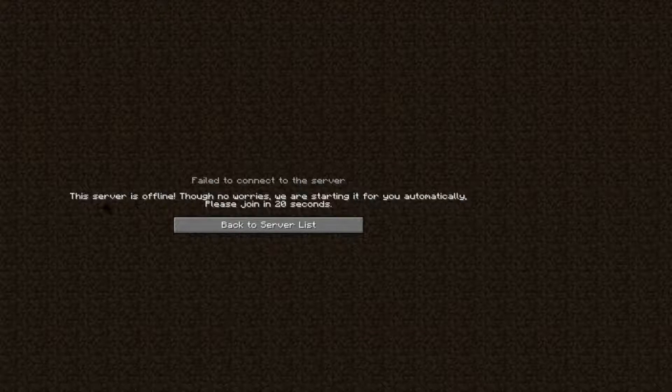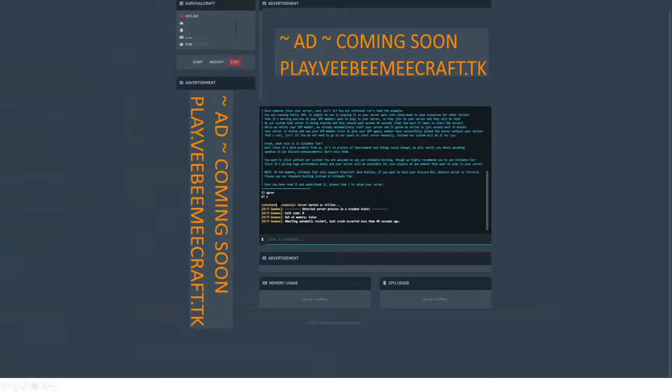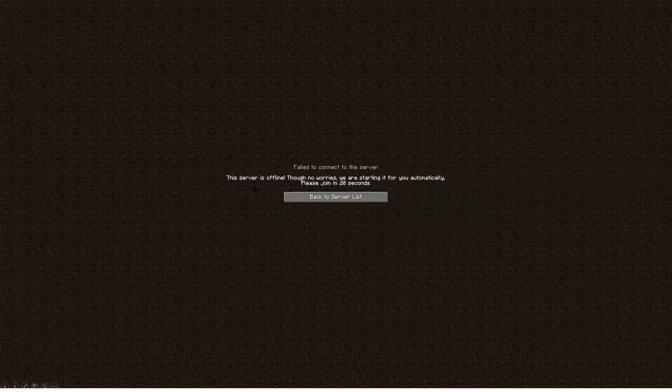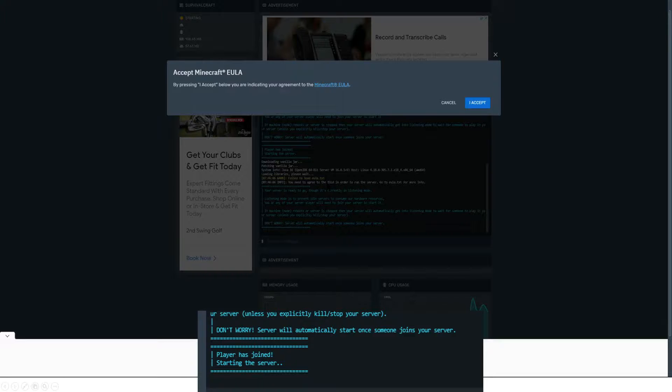To get our server going, we need to join it initially. Once you've read the notice, hit '1' to set up your server. We hit '1' and tried to log on. Since the server is in hibernation mode, it says 'Server is currently offline — no worries, we're starting up for you automatically, please join in 20 seconds.' The first time you log in, the EULA pops up on the site itself. Go ahead and select 'Accept' and the server begins to start up.